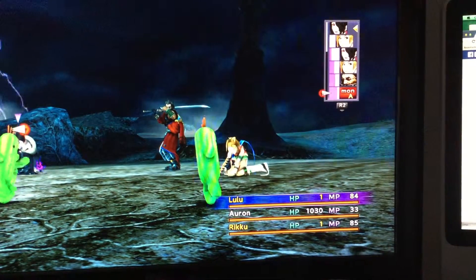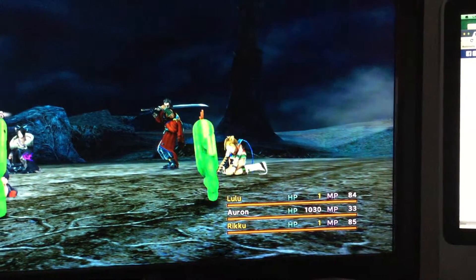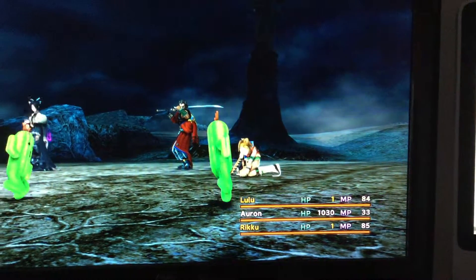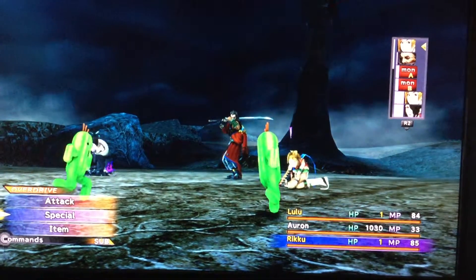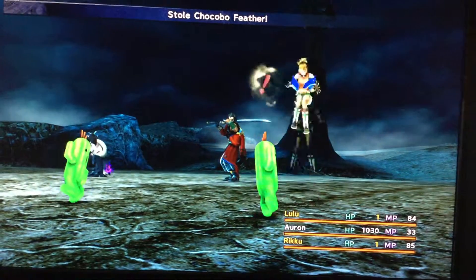Lulu has Sleep Strike on her weapon, so if I can get really lucky and these things don't run away, I can put them to sleep — I only really need one of them though. Alright, I got unlucky and didn't get the Sleep Strike, but at least there are two free chocobo feathers regardless.